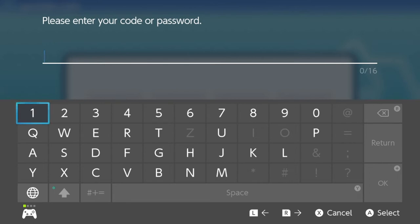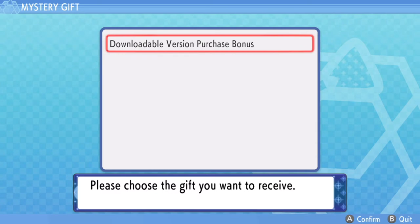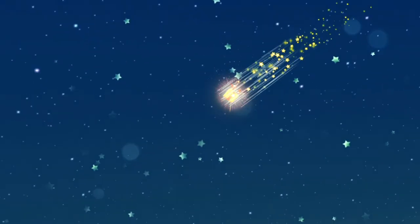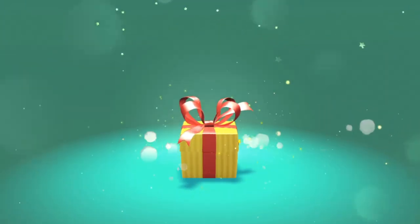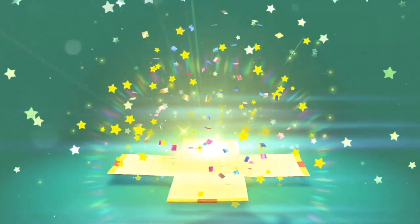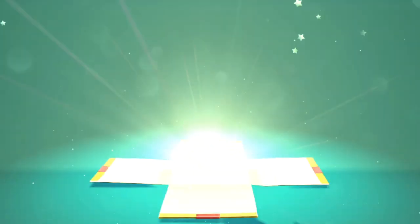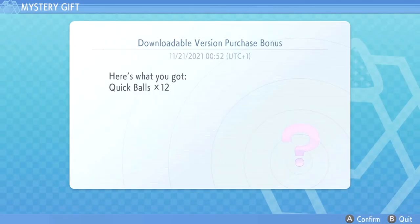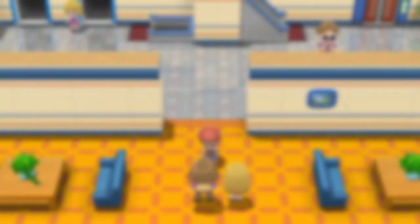This code is not going to work for you if you try to use it — it's a one-time use code. It says 'Verifying, don't turn off the power,' then 'Downloadable version purchase bonus,' and it's sending me the 12 quick balls. I love that animation — it's so cool in this game. Got the 12 quick balls!